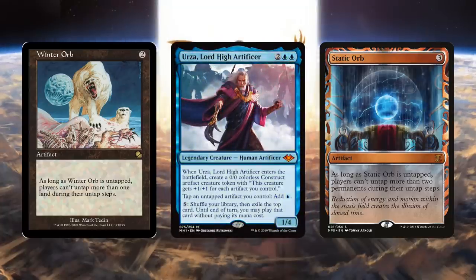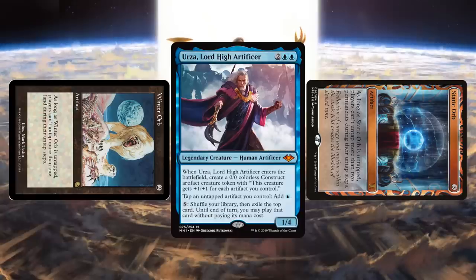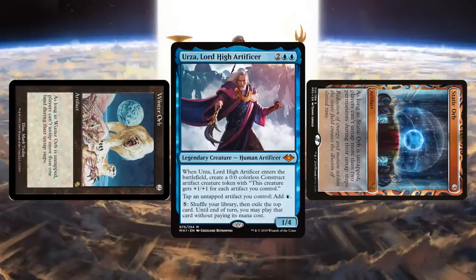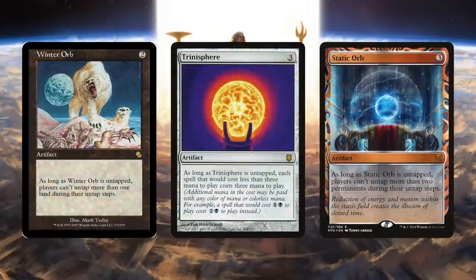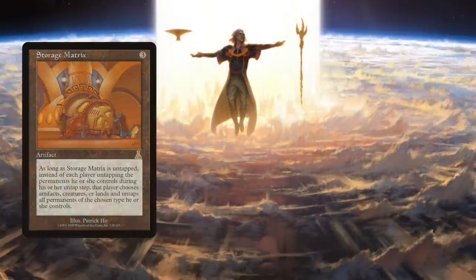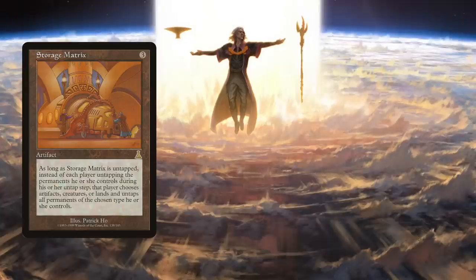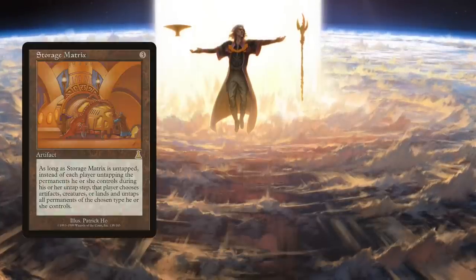The beauty of Urza is that he's able to flip these artifacts off during your own untap step, meaning that if Urza is in play, both Static Orb and Winter Orb might as well only affect your opponents and not you. Along these lines, you can also run Trinisphere to make spells that cost less than three mana cost three, as well as Storage Matrix as redundancy to really shut things down for opponents.